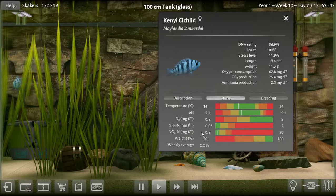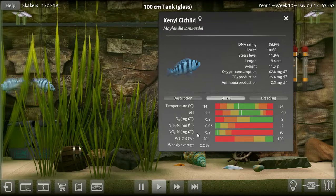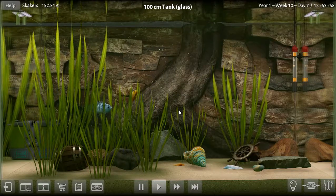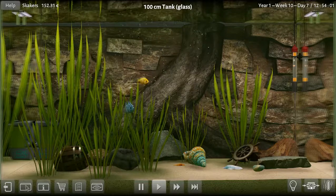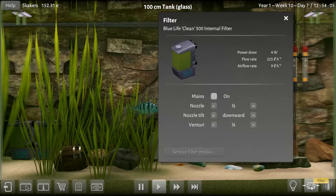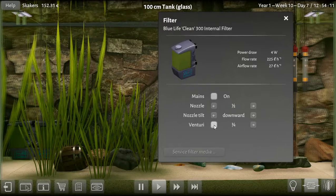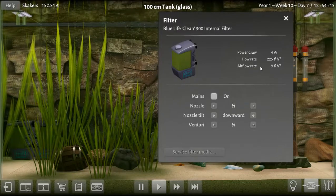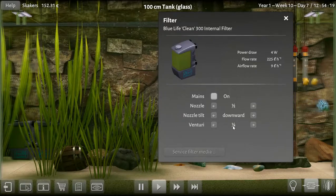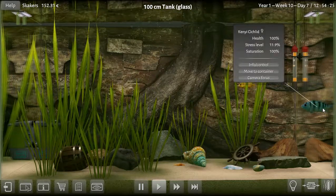The nitrates are in milligrams per liter and it's going up. So what does that mean — am I taking too much nitrogen, too much nitrates out? I'm not sure. So what I did was the only thing I could think of: since we put more grass in and we took the wood out, we should try to change the airflow rate. This was sitting at three quarters; I'm going to lower it down to a quarter. We're going to see if that will bring their stress level down from 11.9.